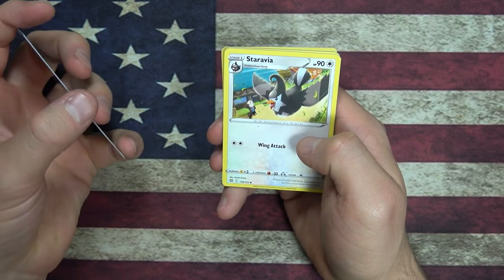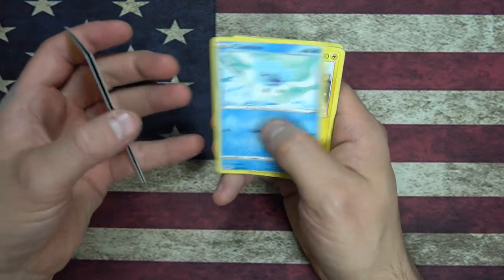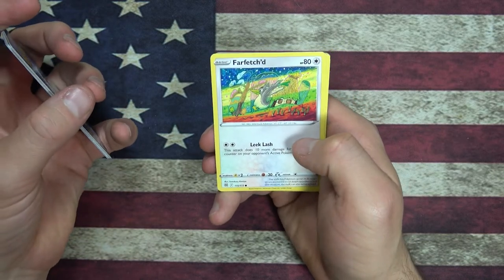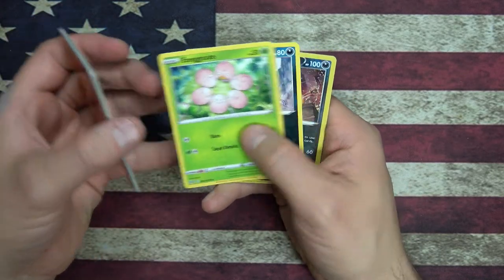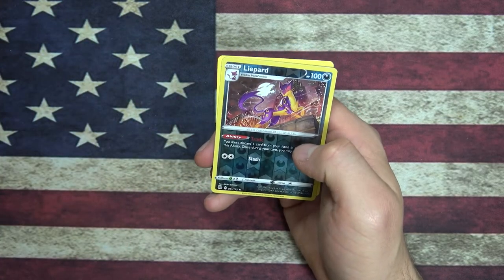Staravia, Staravia, Staravia. Berry, Cubchew, Shinx, Farfetch'd — look at that art, that is some trippy art right there for Farfetch'd. Exeggcute, Grimer, Reverse Foil Leopard.